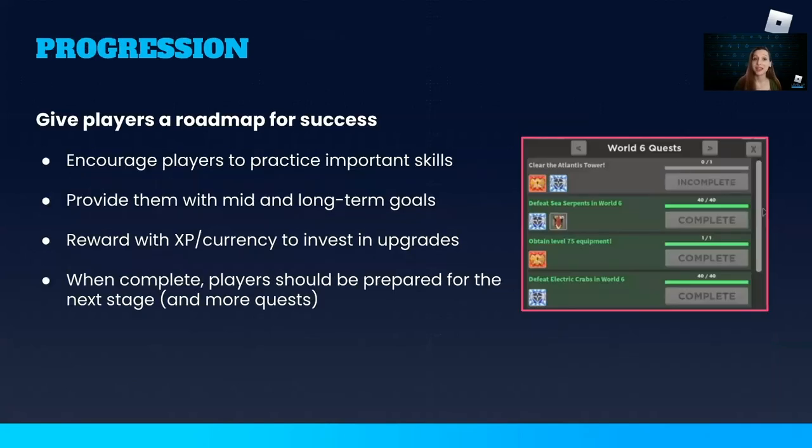An important part of engagement is progression, where a player experiences improvement over time through practice and investment. Quests can act as a progression system by providing mid- and long-term goals for players to strive toward, opportunities to practice skills, and rewards like XP, currency, and skill points to upgrade their character. So each quest provides incremental progress in the player's larger journey. By the time players finish a quest, they should be ready to face the next challenge. In MMOs, this is where the player has completed all the quests in the zone or map and then moves on to the next zone for more quests and more challenging gameplay.